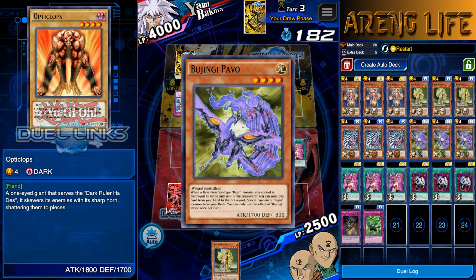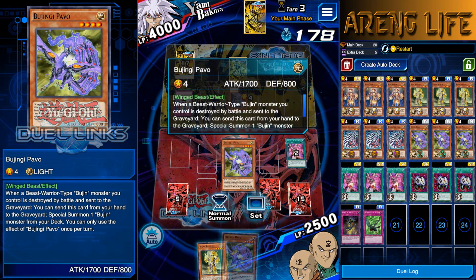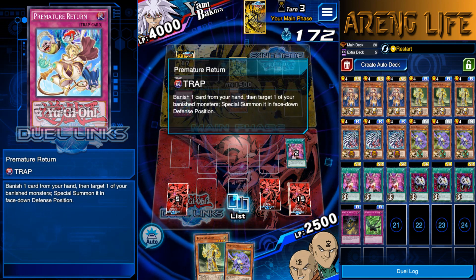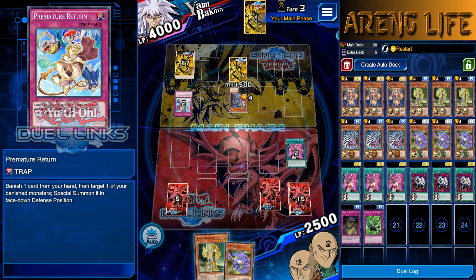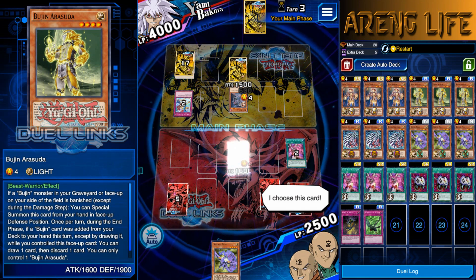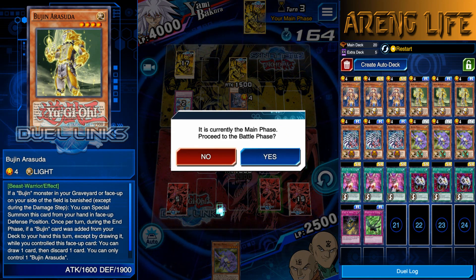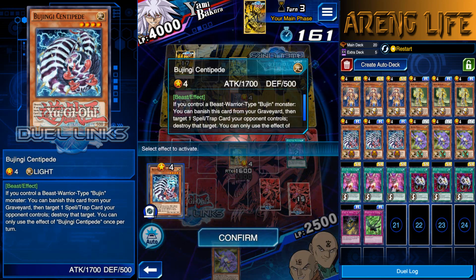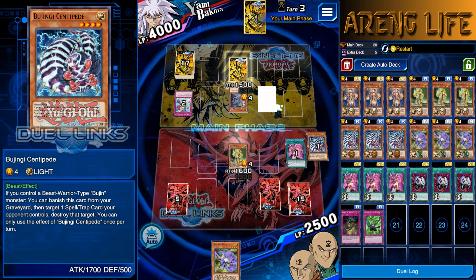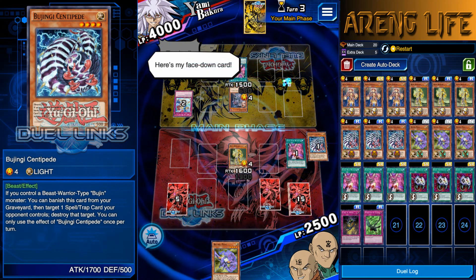I might be using Snipe Hunter sometime in the future. We got Pavo. The thing is Pavo only activates if my monsters destroy by battle, so if it's popped I'm probably not gonna have good luck. What is he running? I was thinking it's obviously a Mirror Wall but the fact that he's running all these weird cards - it might as well be an Econ. He has some kind of activation. We got Bujin Centipede, let's go ahead and destroy that back row. It's a Super Rush - okay, fair enough, I won't attack.